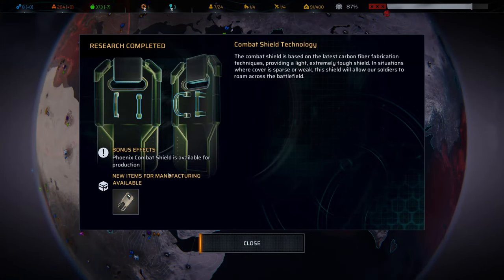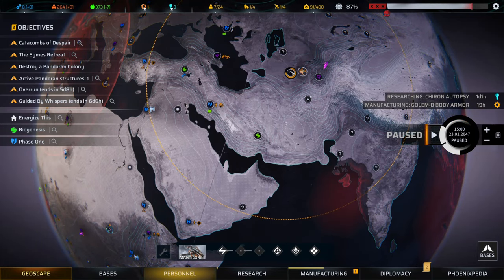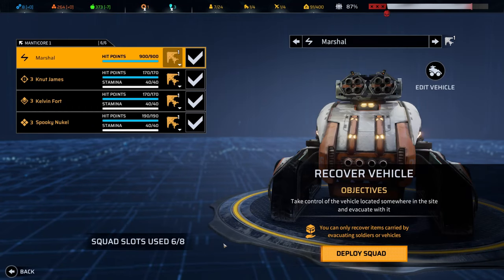We know how to build combat shields now, but we can only use one-handed weapons with them, so that's going to be a bit of an issue. We found a vehicle recovery mission — we could probably pull this off. Yeah, let's go for it.